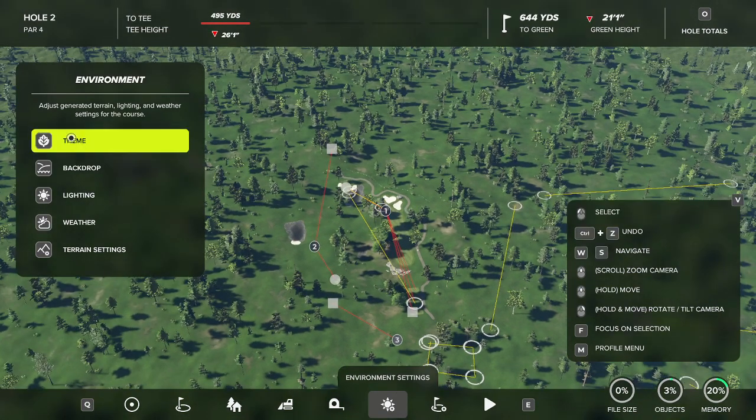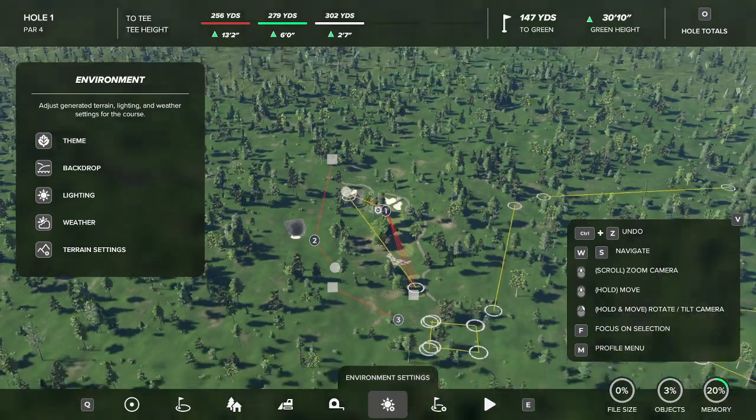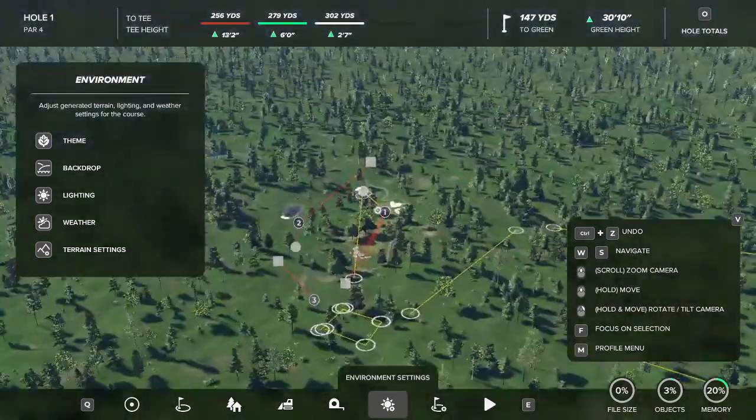This is also where you can change your theme for your course. This is something I've never done and something you probably shouldn't do either. If you're going to select a theme, make sure you have the theme you want from the start — that's usually the best way to go.